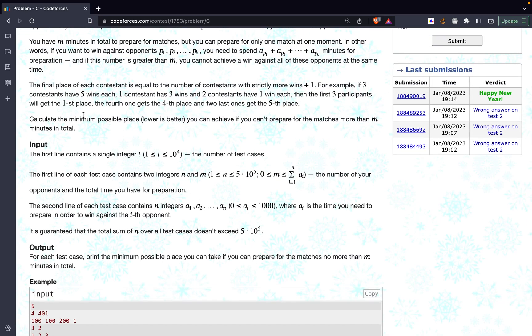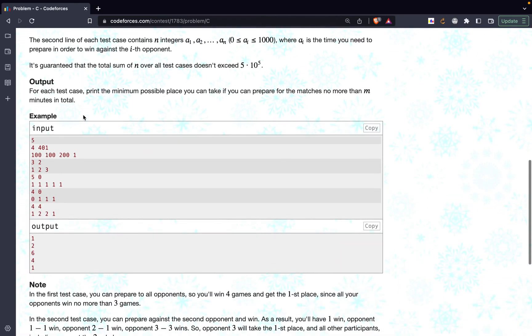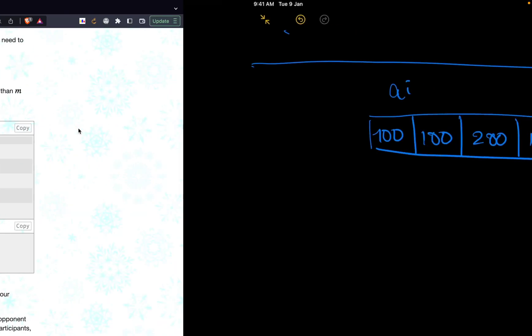The rank is determined by the number of matches a person wins. If I am winning 5 contests and another person is winning 4, I will have a better rank. Two people with exactly the same number of wins are ranked similarly. For example, the ai values are 100, 100, 200, and 1, and the total preparation time m is 401.